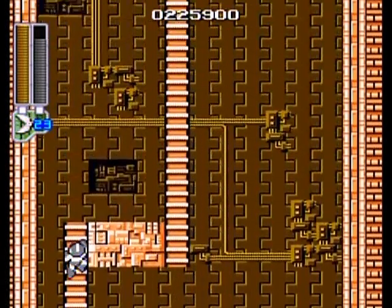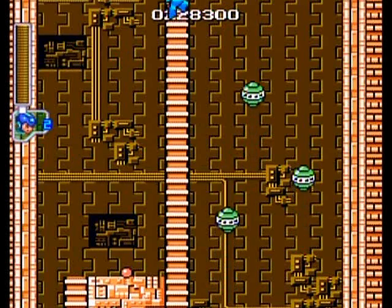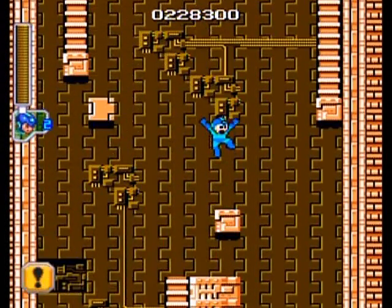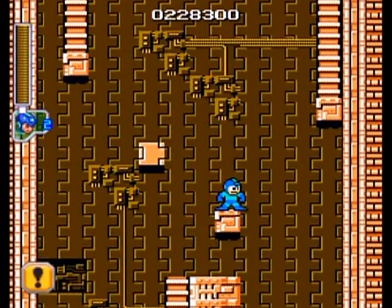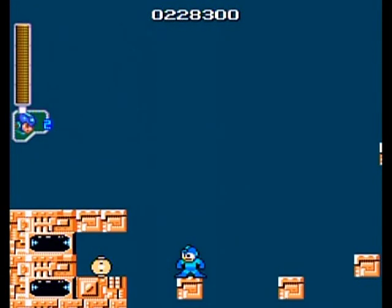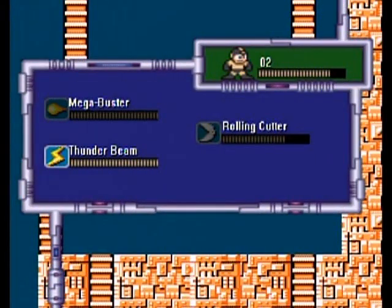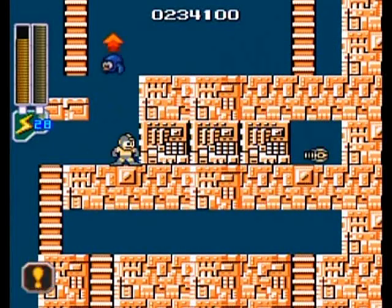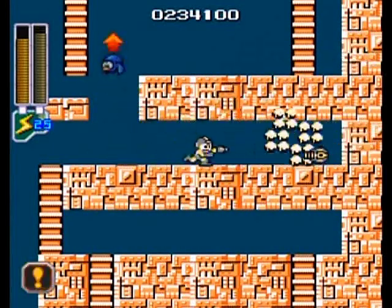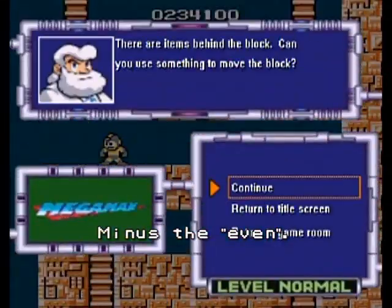That totally wasn't copypasta too. Oh, I got really lucky there. Don't be tempted. Ever. Ooh, health! All right, we've made it. Now with Elec Man's own power, the Thunder Beam. But you're not gonna be able to keep this even if you die — you gotta actually finish the level.